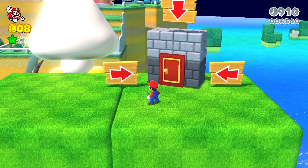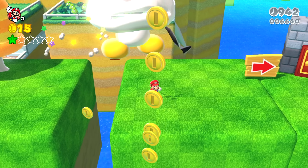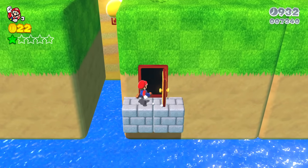Mario goes into the door, and it leads to the giant Goomba bird, so Mario falls off the level immediately. But there's a hint for Mario — if you defeat these Goombas, a line of coins spawns, showing you that you actually have to go down to a secret door down here.